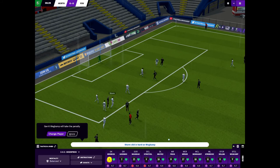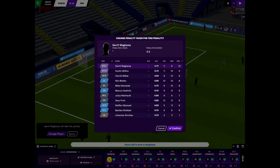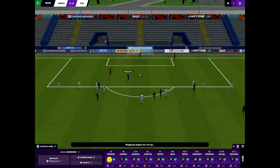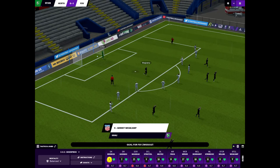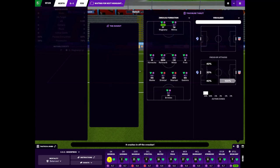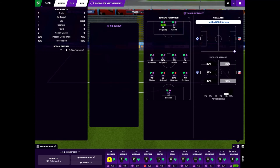Our ball in the box — penalty! Let's quickly see who's the best penalty taker. We need a good penalty taker — that's the next search I'm going to do. It's going to have to be Wegkamp but he's only got 10 for penalty taking, which is not ideal. Please put it away, Wegkamp — and he does! Thank goodness for that, we got our first goal! Gerrit Wegkamp put it away, only 6 minutes into the game. It wasn't a great penalty but it went in — that's all that matters.